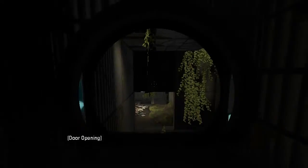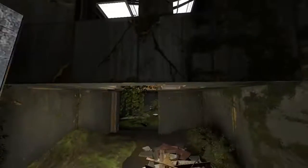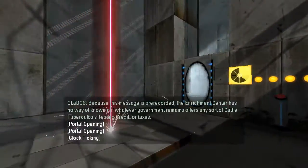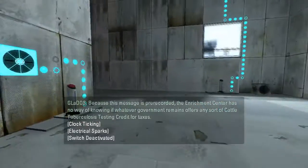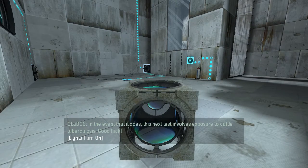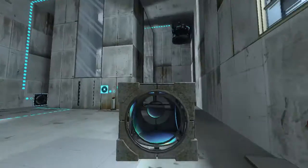Let's get started. I'm always in the mood for some overgrown test chambers — it's actually my favorite style in the game. This looks like a B-mod intro, or at least I think I've seen this as a B-mod intro. Because this message is pre-recorded: 'Aperture Center has no way of knowing if whatever government remains offers any sort of cattle tuberculosis testing credit or taxes. In the event that it does, this next test involves exposure to cattle tuberculosis. Good luck.' I don't think I've heard that dialogue before, or if I have, I've just forgotten.